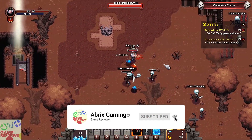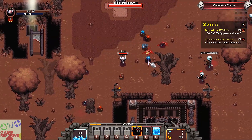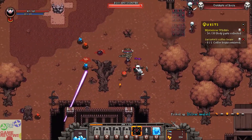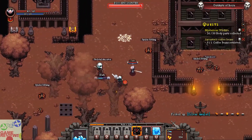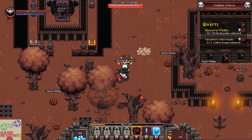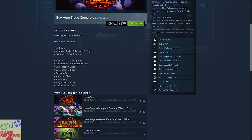The next game included in this bundle is Hero Siege. Remember, you are going to get the Hero Siege Complete Edition, which includes a lot of things. Hero Siege is actually an RPG action roguelike hack-and-slash indie game that has mostly positive reviews on Steam and includes Steam trading cards. You can play with your friends as well and you are not going to get disappointed, as it includes a lot of content.